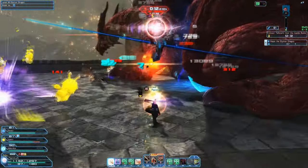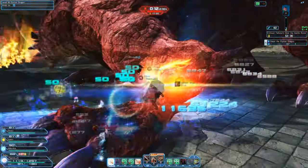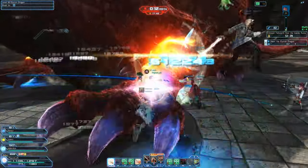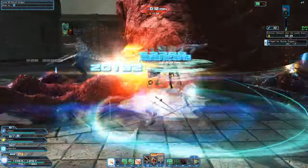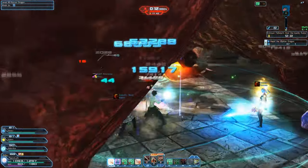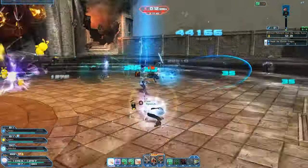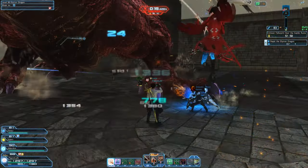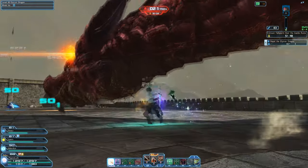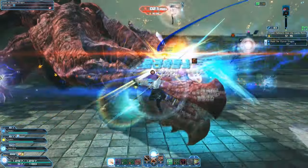I do drop my sword as well because my katana does way more damage. I wouldn't recommend using the sword for DPS, especially if your class is strong — most people just use the sword to expose the weak points and then swap back to their main weapon.